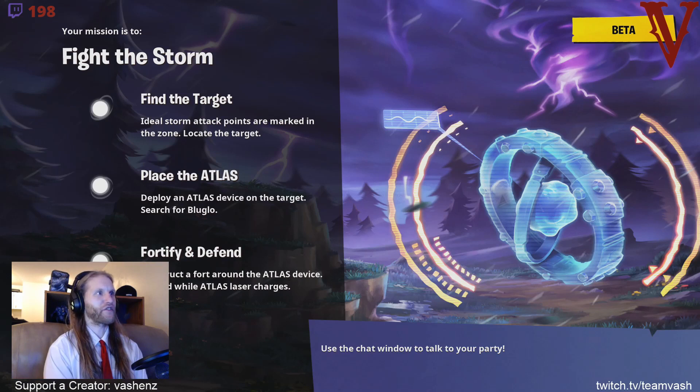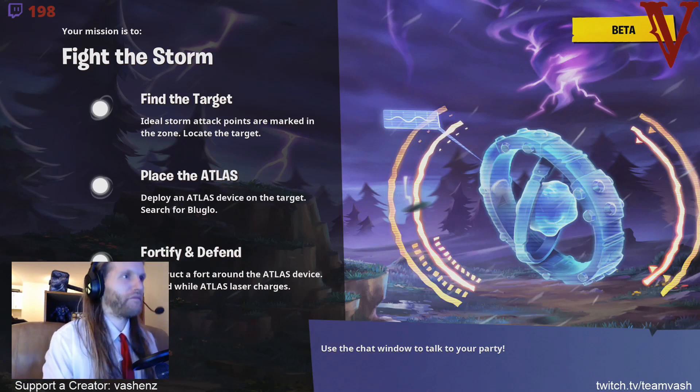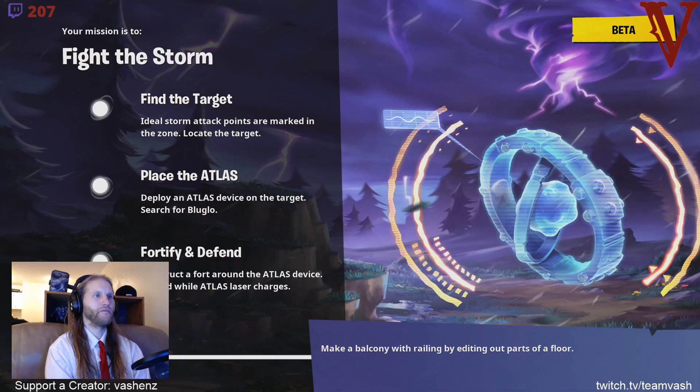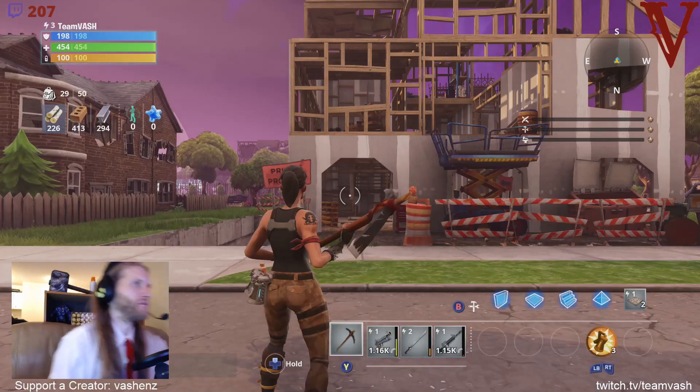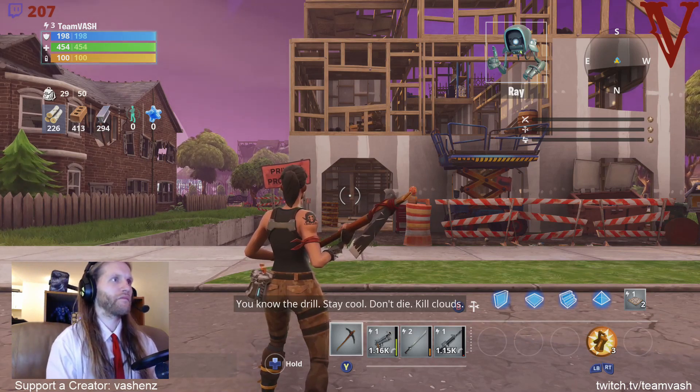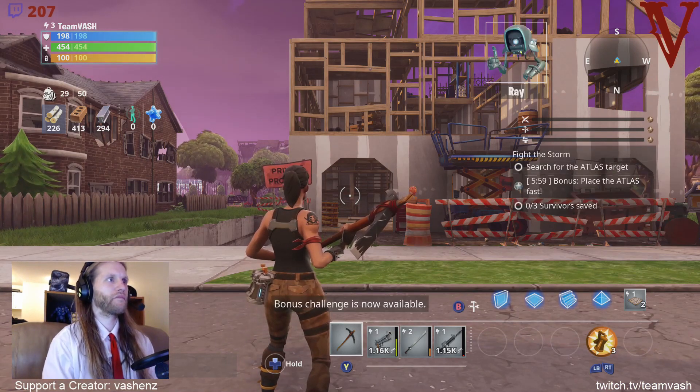So this is the next mission - we're doing another fight the storm mission. We've got to get a blue glow to activate, place the atlas, then build and defend. You know the drill - stay cool, don't die, kill clouds. The bonus challenge is now available.